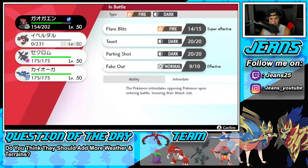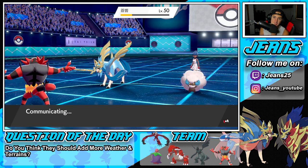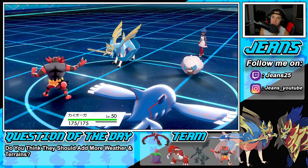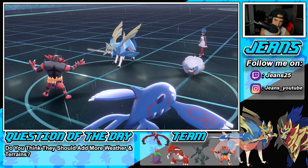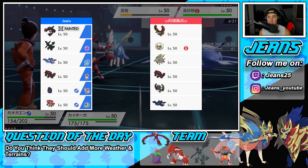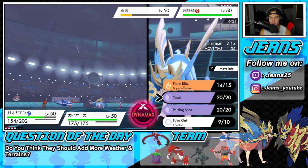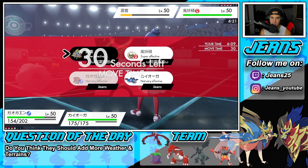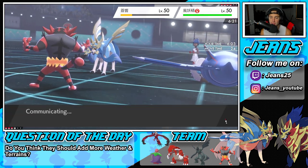Could I Dynamax Kyogre? That wouldn't be a bad play. I'm thinking — if I drop a Max Hailstorm, I can take out the Whimsicott with that, and at the same time change the weather. He has Groudon, Lunala, and Kyogre in the back end with a lot of options. I think I just Dynamax and Max Hailstorm here to get rid of Whimsicott with Focus Sash.